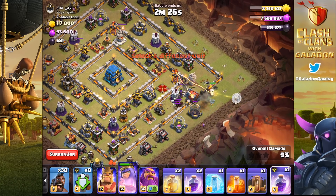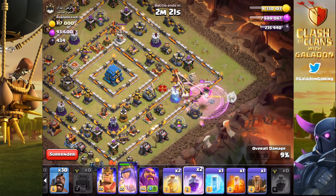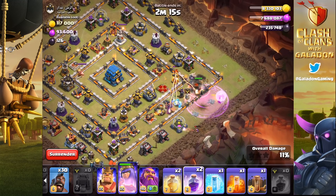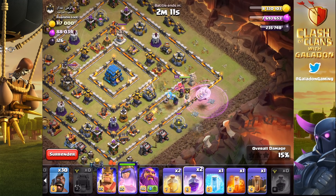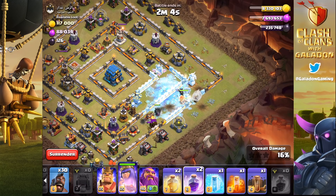Then we've got the siege machine coming down and it's actually going to distract the defending archer queen, which works out really well because the attacking archer queen gets her out of the way. Unfortunately we would have liked to have seen the siege machine make it through that next layer of walls, but it was a long way to the town hall. Now what we're doing is going for that V-shaped funnel.